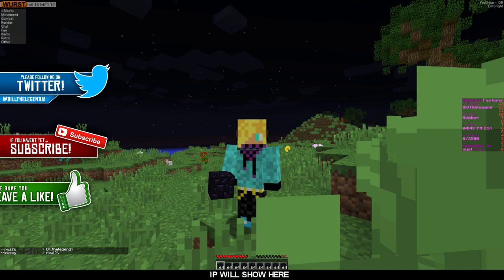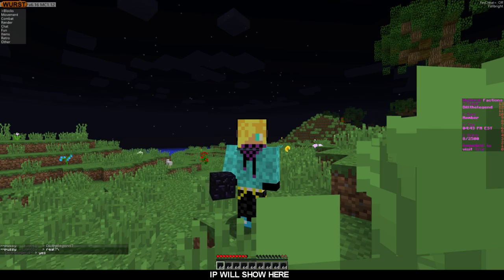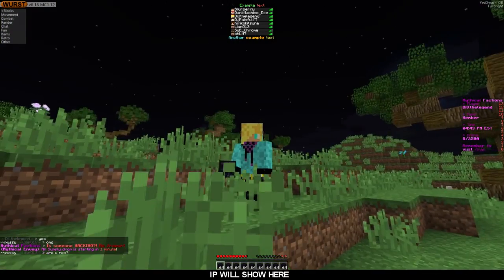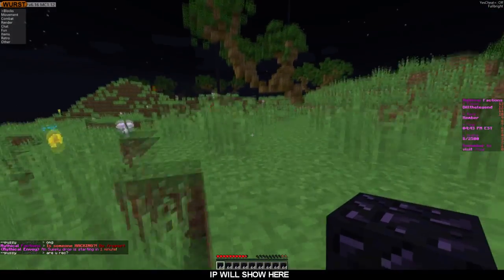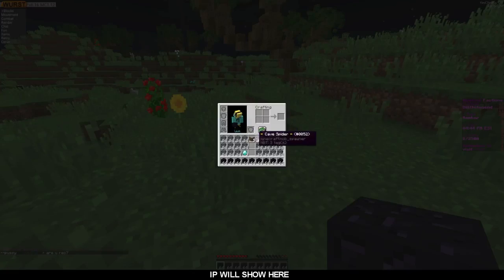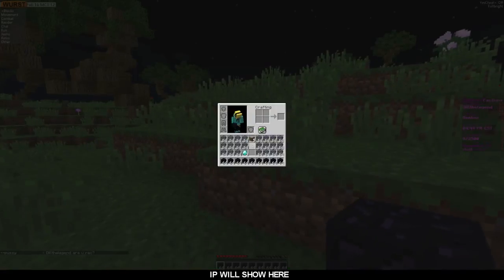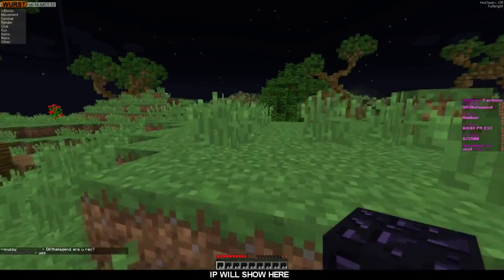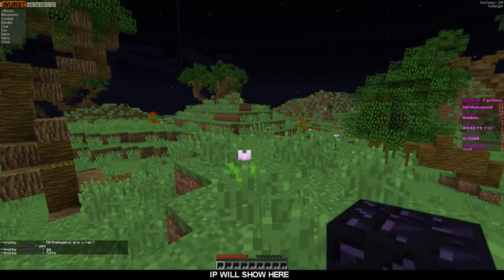Hey guys, it's Dill the Legend here, and we are on Mythical Factions. This is not a slash dupe server — they do not allow duping on here — and we're about to do it. I don't know if the trapdoor method works on here because it won't let me take anything out of my inventory. Watch some of my recent videos if you want to know how. So pretty much how you do this glitch is you're going to need a hack client if you can't do the trapdoor method.